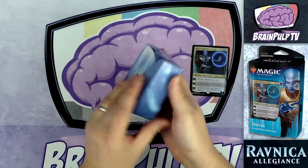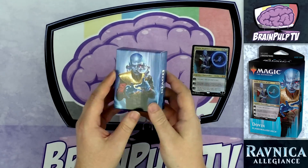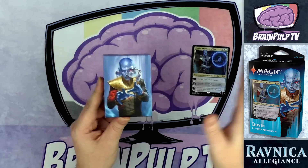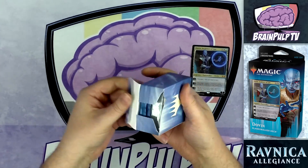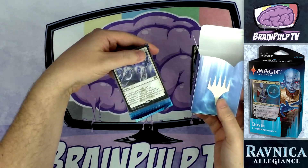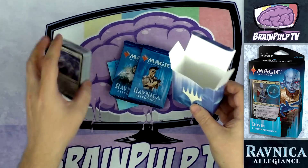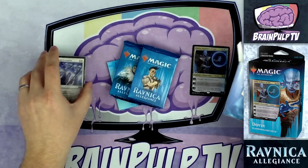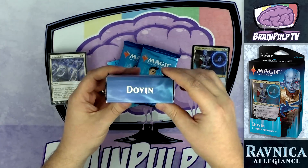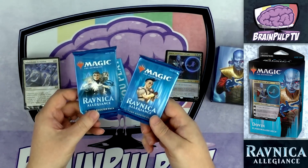We've got the deck box. Some people have mentioned problems getting sleeved cards in here — apparently the ultra pro penny sleeves might be a bit too wide. However, this deck box is big enough to fit Dragon Shield sleeves when you sleeve up your deck, as long as you're not also trying to sleeve up the cards from the packs. It just barely fits the deck when fully sleeved up, and there's wonderful artwork with Dovin's name on the side.